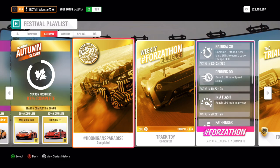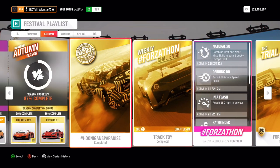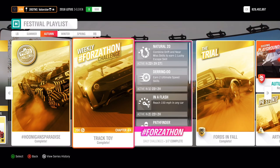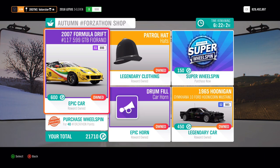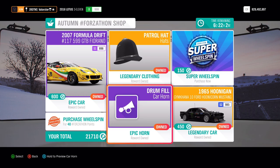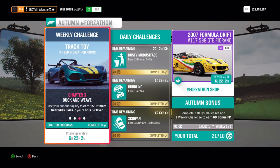Hey everyone, welcome to Series 24 of the Autumn Festival playlist. As usual, I'll go over the Forzatón challenge, the championships, what cars I used, and the photo challenge. Let's first go to the weekly Forzatón — as you can see, we have a nice Formula Drift car from Ferrari, the Hoonigan, a hat, and a horn.